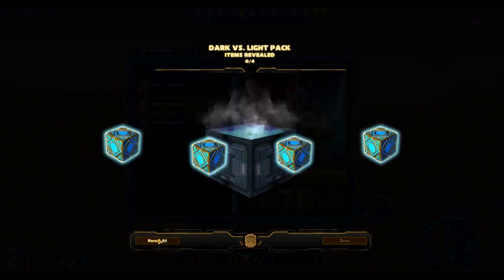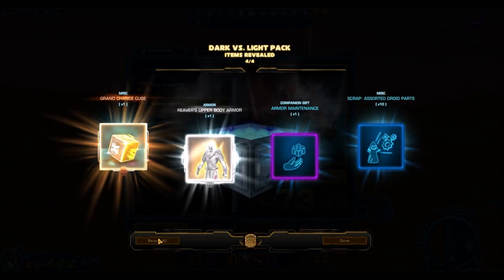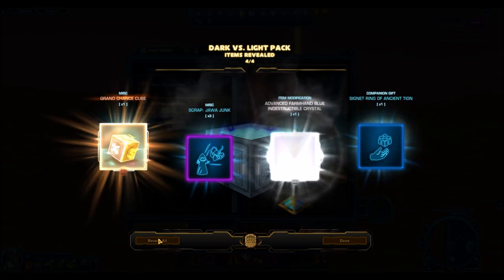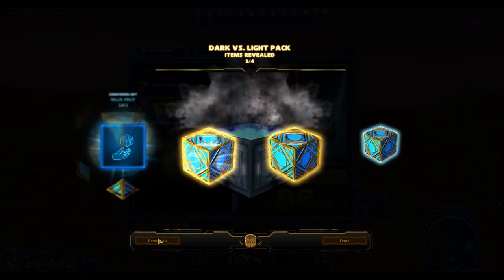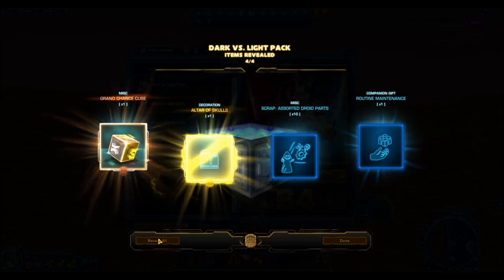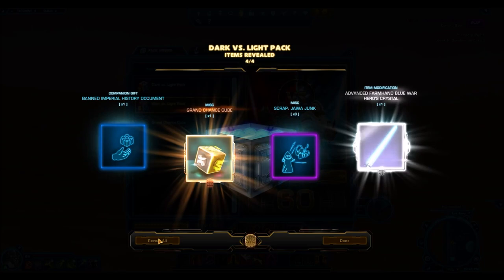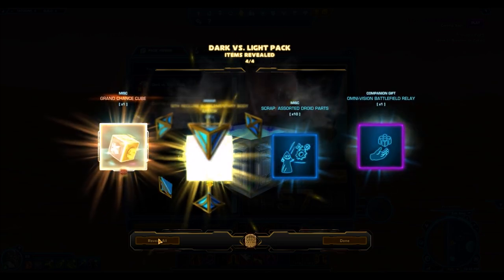When the Dark vs. Light event ends, the packs will be taken off the cartel market, and that will be a sad day. I think the Dark vs. Light packs are the best cartel pack to ever be released in the game. I'm not saying that just because I've gotten great stuff — I've also opened a hyper crate and gotten like one gold item with some really terrible luck, and people have expressed condolences in the comments. But the reason I think they're the best is by virtue of what they contain.